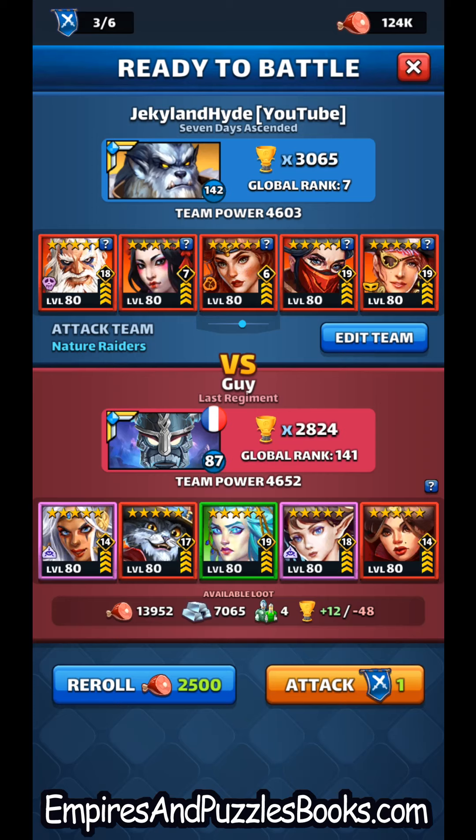So which route are we going to go here? My instincts tell me to go with my ice team, although it's a bit slower. My fire team is quicker. But let's go ahead and give this a shot. I just don't want to risk Lady of the Lake going off, but you know what — I'm doing ice.